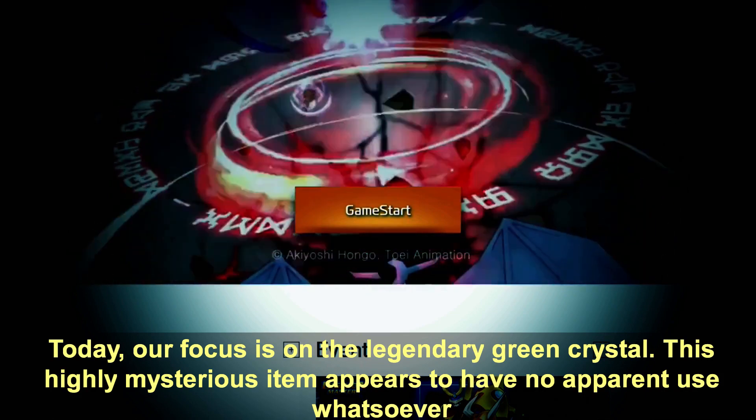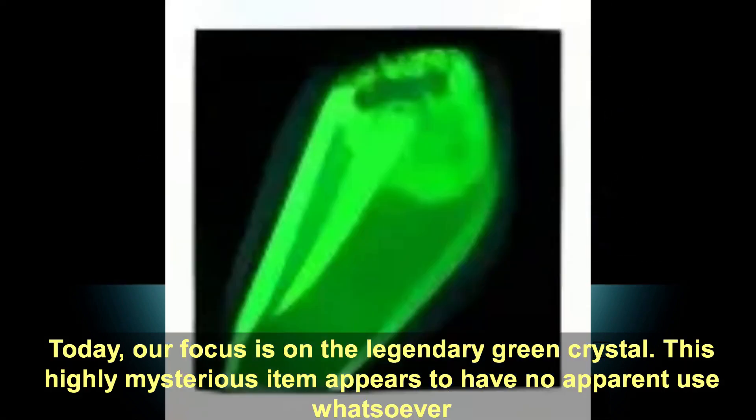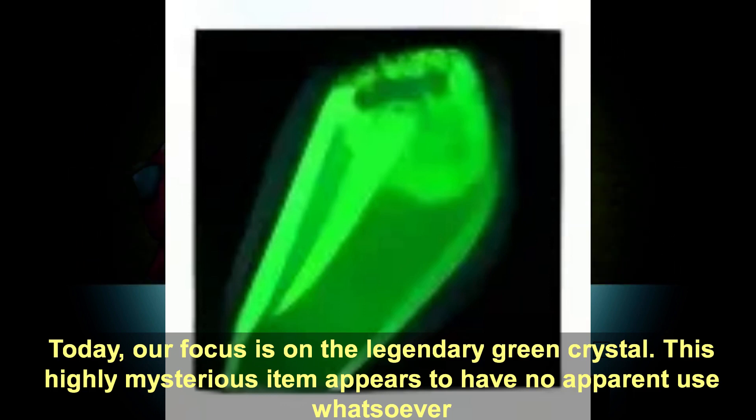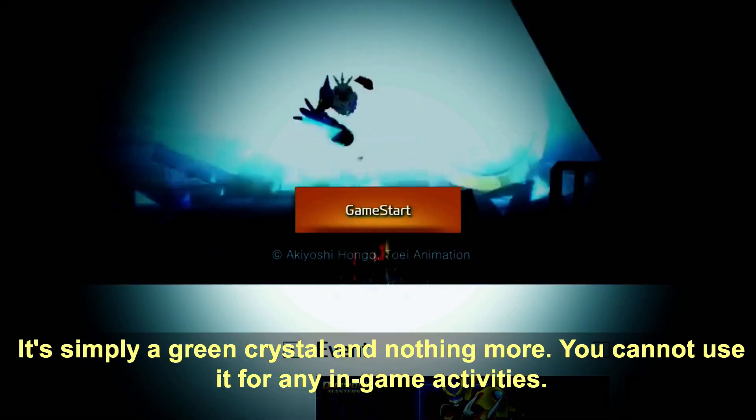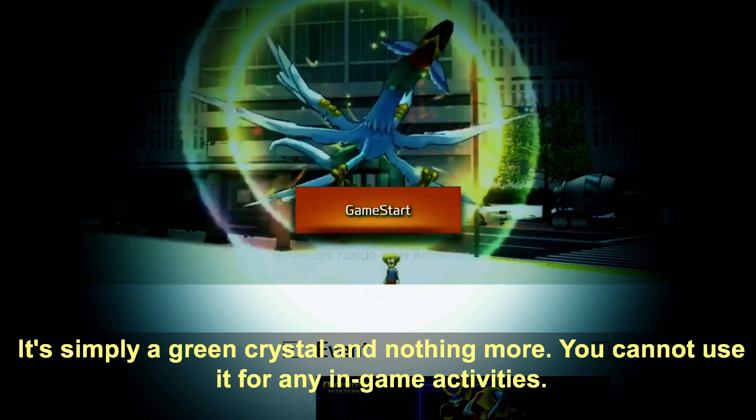Today, our focus is on the legendary green crystal. This highly mysterious item appears to have no apparent use whatsoever. It is simply a green crystal and nothing more — you cannot use it for any in-game activities.